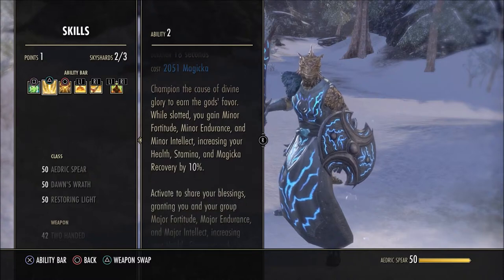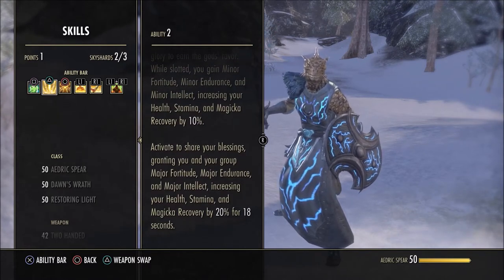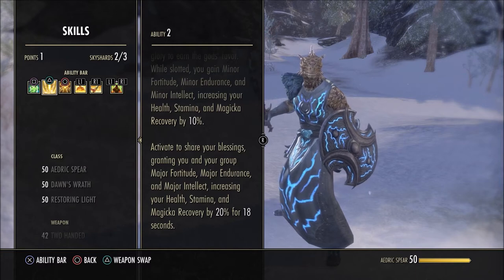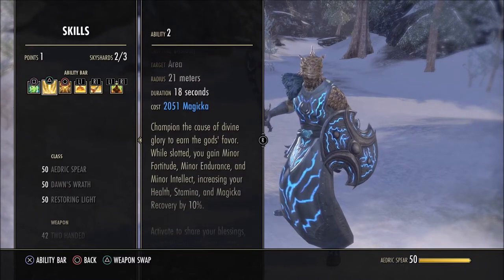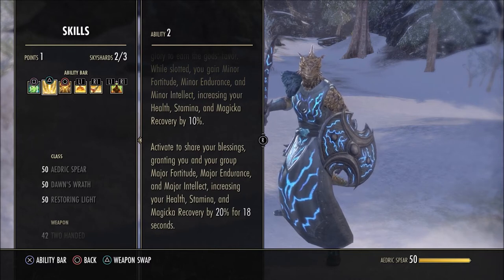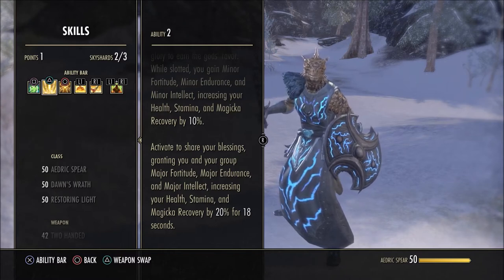Radiant Aura — I have this on both bars. It's very cheap, and just having it equipped gives a 10% health, magicka, and stamina recovery boost. When you activate it for only 2,000 magicka, for 18 seconds you also get major fortitude, major endurance, and major intellect, increasing health, magicka, and stamina recovery by 20%. Major and minor stack, giving you a total 30% boost. It also gives your allies the extra 20% when activated. I choose this morph over the other one because it's more reliable than depending on corpses on the battlefield.